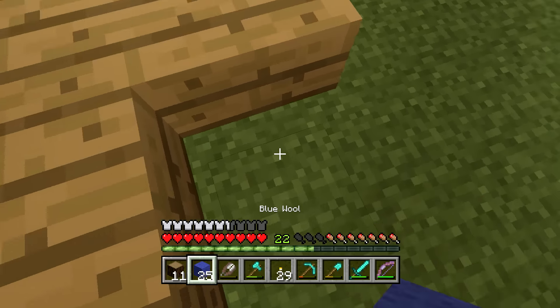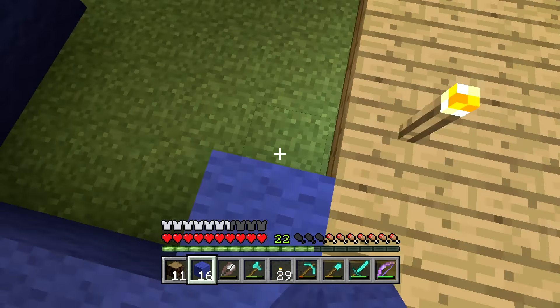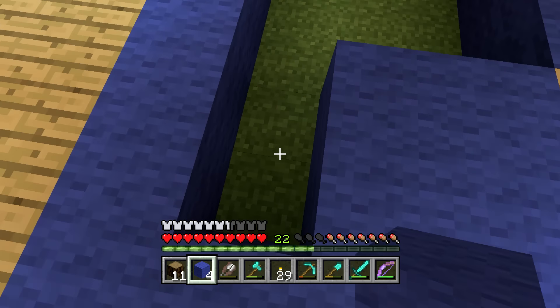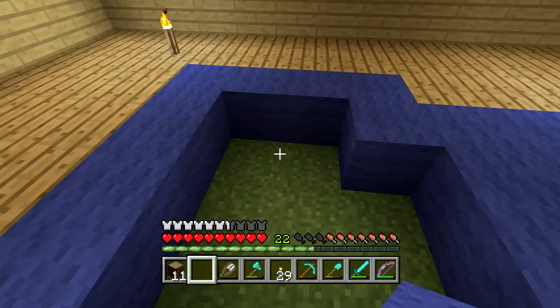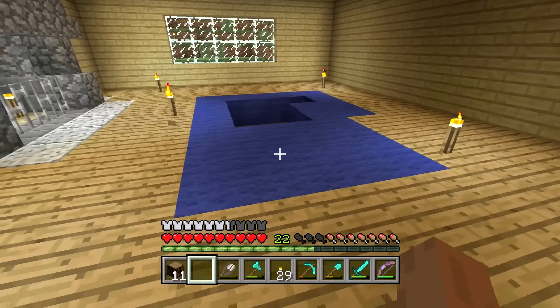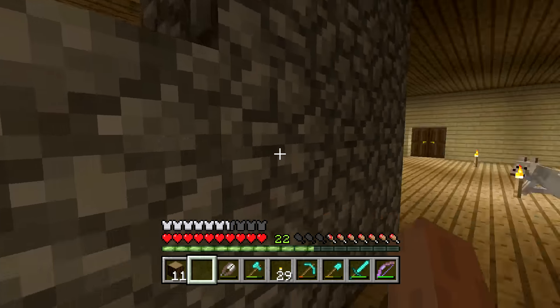We've got 25. Hopefully we didn't dig too much stuff up over here. We're going to place all these over here, and then we're going to make ourselves some wonderful buttons, and we're just going to add even more detail to this house than what has ever been added before. Yeah, we actually dug up a little bit too much, but that's okay. I'm imagining the entire floor is going to be blue - imagine that but everywhere. At least for the first floor; I might do something different for the second floor.